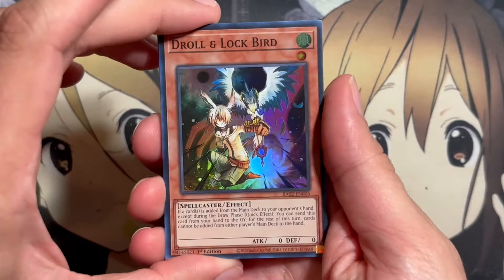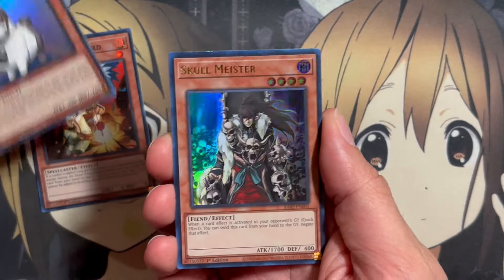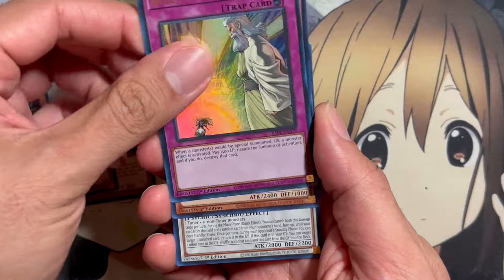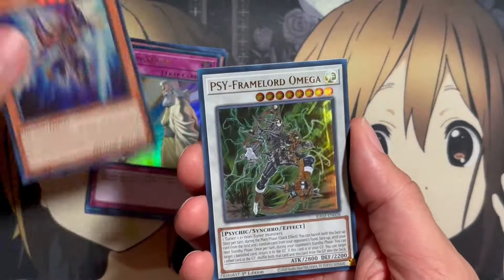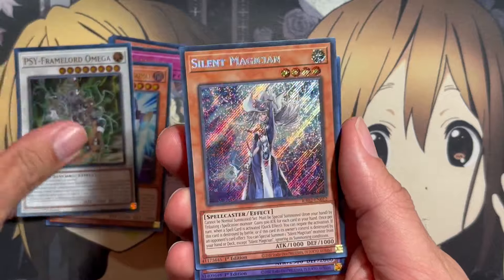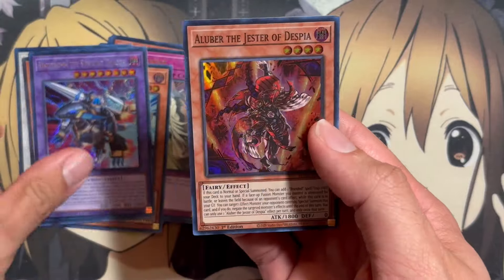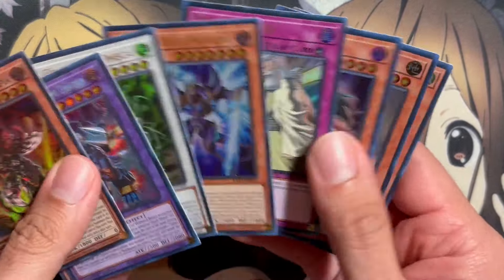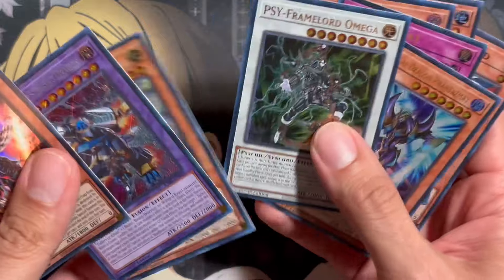Rarity Collection 2 — all right, good start! We're already starting off with a Droll and Lock Bird, and a Rescue Rabbit. Nice. Skullmeister, Solemn Strike. Look at all these usable cards — we have Phantasmae, Omega, Silent Magician, Secret Rare, Secret Rare, Rinbrum, and an Albaz the Jester of Despia to finish it off. Look at that — from right at the start, those were some pretty good, useful staples from this one pack.